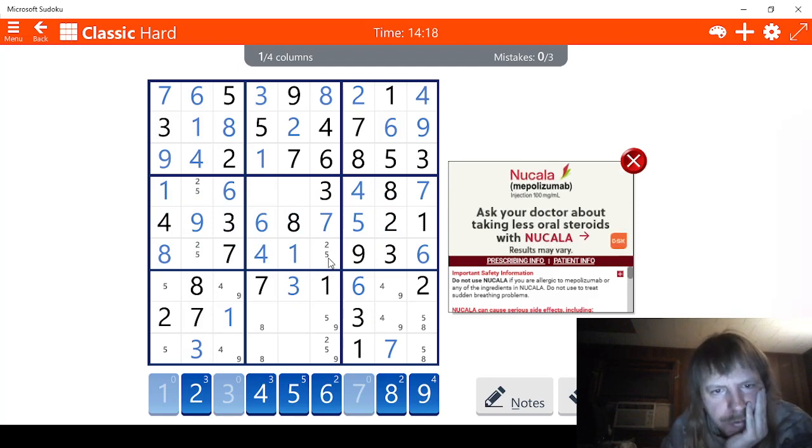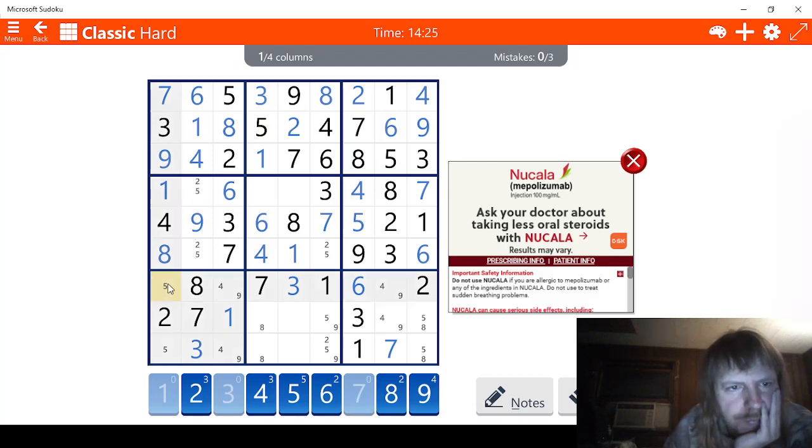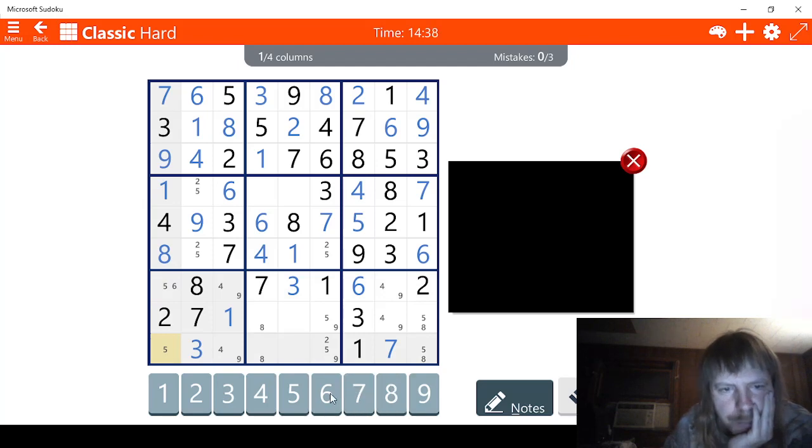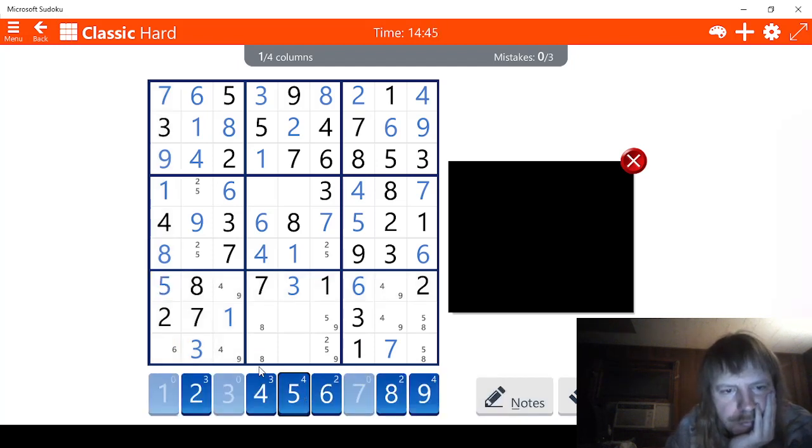Now we have a two, five here. Two, five, two, five - we'll work with that later. We have fives here - let's see if we can finish this. One, two, three, four - five is a possibility, six is the other option. Let's mark those. But what I see here is that there's a six here, so this can't be six. That means this has to be five. Let's just do that, and then do six. There you go.